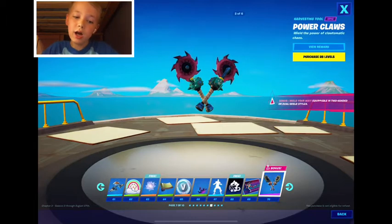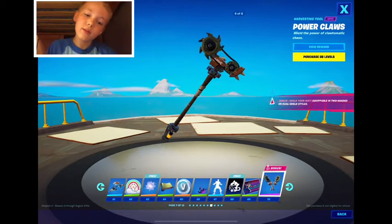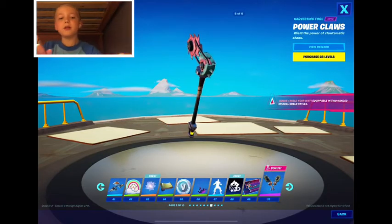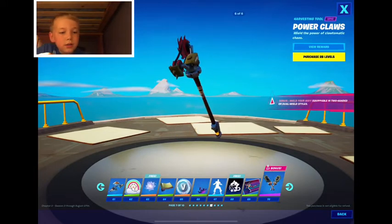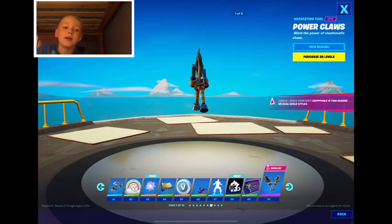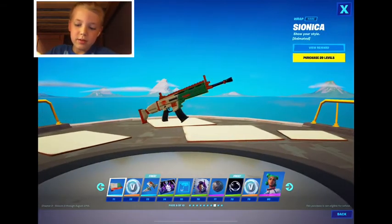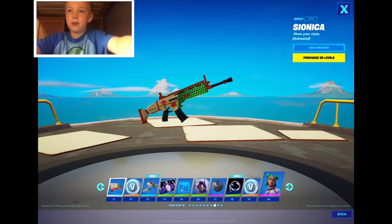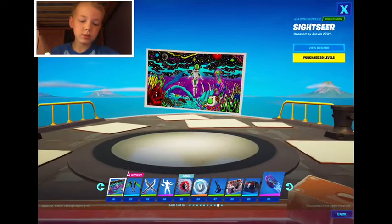Power Claws pickaxe — has multiple styles. Love the color styles. I also like — I don't know what it's called. Psionica wrap — it's animated, so you can see it glows green sometimes.